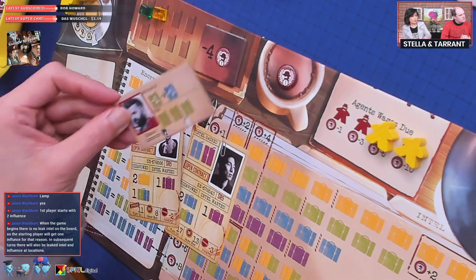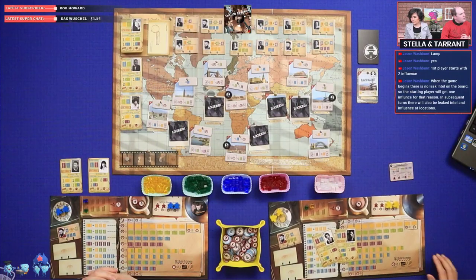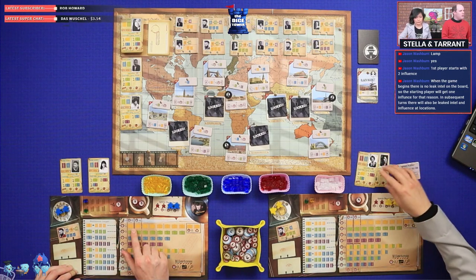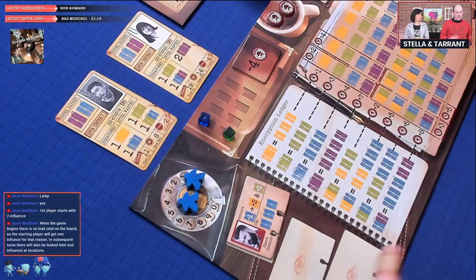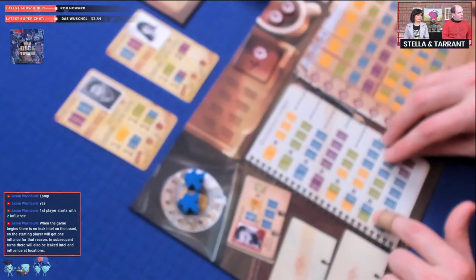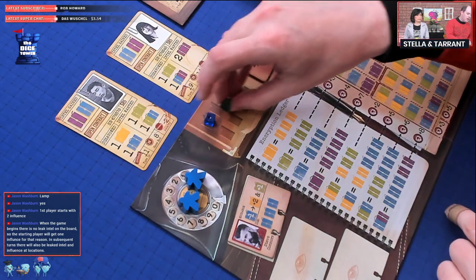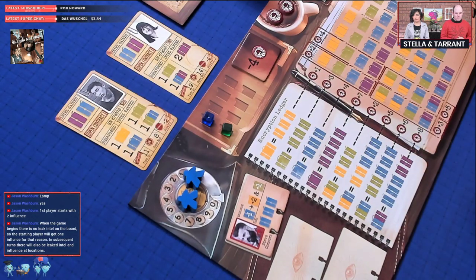I'll discard this one and get a yellow and a green for my inbox. One important thing to spell out: turning half-briefcases into full briefcases isn't as simple as putting one green and one blue together. You need two greens and three blues to form a single green-blue dossier. It's not a straight two-resources-to-one-briefcase — you gather them according to the schedule on the board.